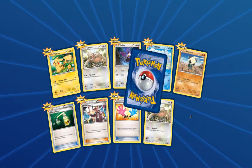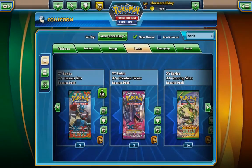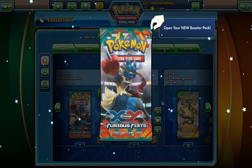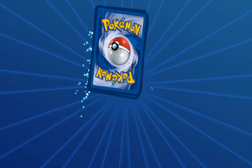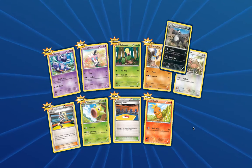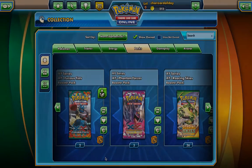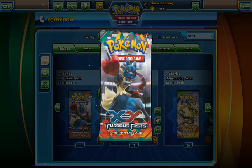Let's see what we got here — we get a Drapion rare, so that's not too exciting. We're looking for a Hawlucha, maybe some strong energy or fighting stadium. In the next pack we got a Karina, a training center — we're not looking for any of those — and we get a Pangoro. Not too exciting.